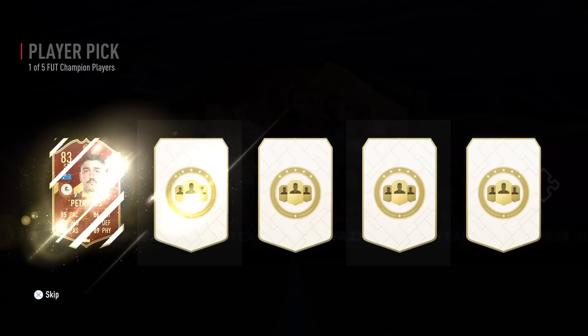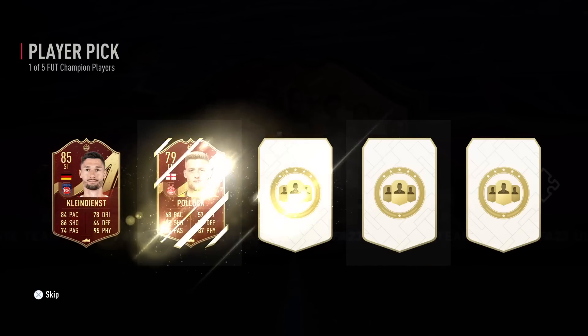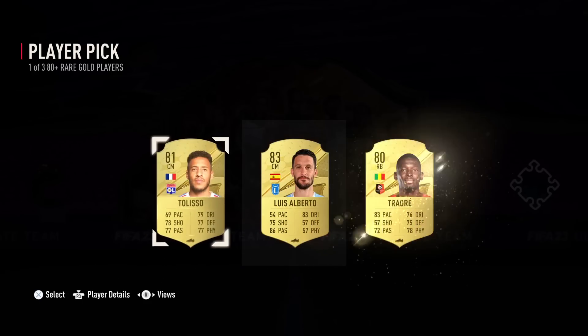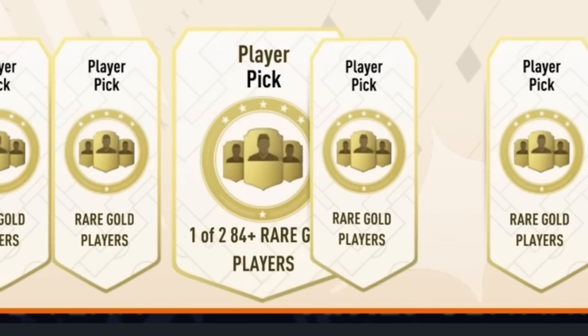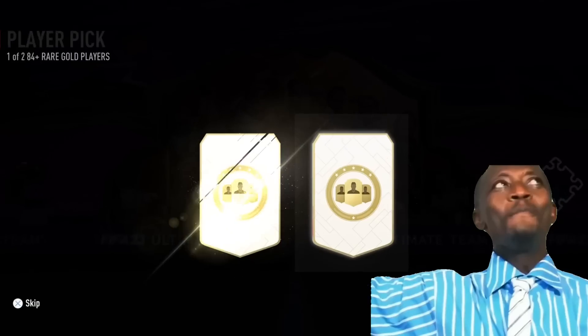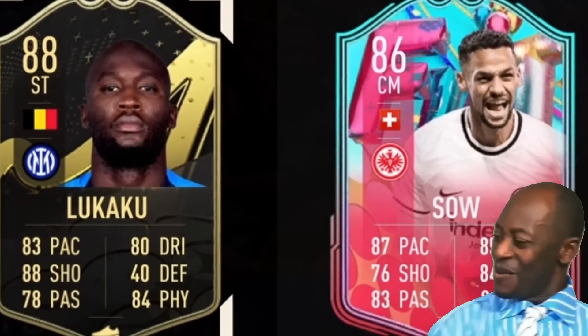We started the pack opening with my red picks from Foot Champs, and since Team of the Week 2 is dead, I just couldn't care less about these picks. I then opened some 80 plus player picks to update even more fodder, and finally I opened some 84 plus player picks from Foot Champs again — the first one was actually quite decent as I pulled a foot birthday informed La Caca.